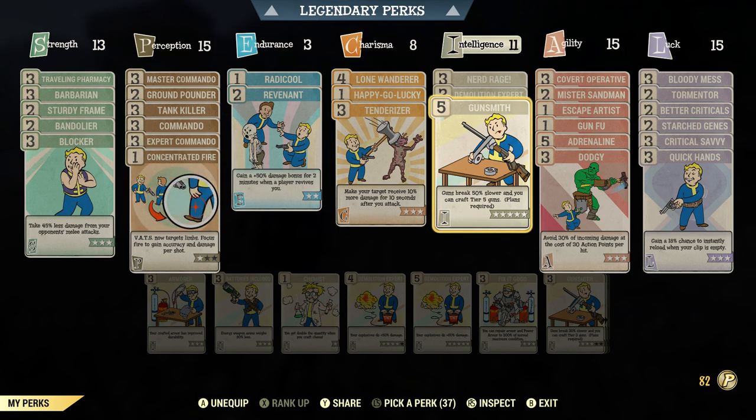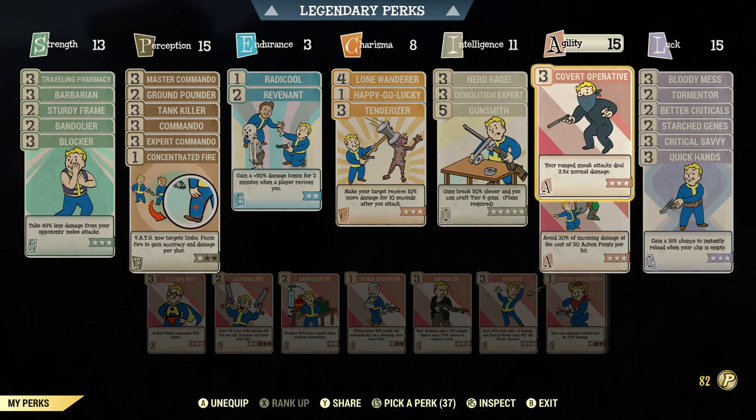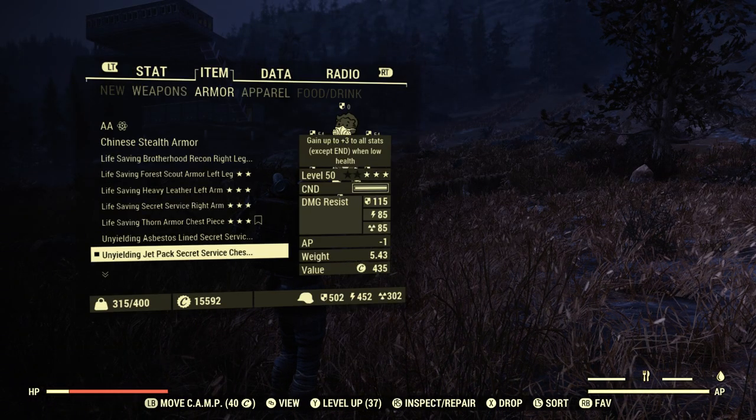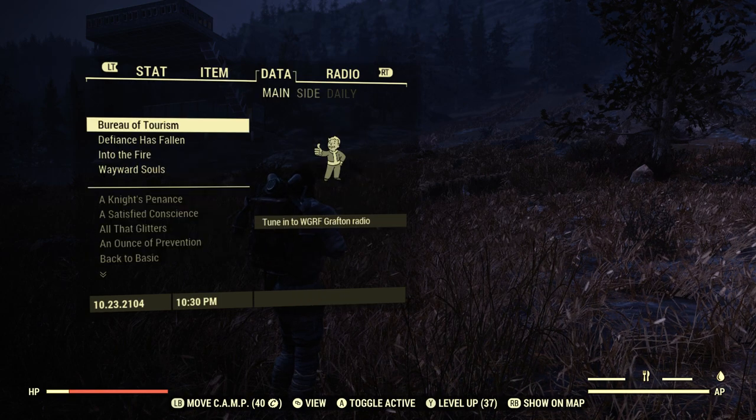Demolition Expert — if you like explosive guns this is good, but just be careful you might blow yourself up. Gunsmith — I have infinite materials and 300 improved repair kits that keep stacking up from boss fights, but I like to have this because I'm OCD about things breaking mid-fight. If you're low on materials and don't do boss fights and don't have repair kits, you definitely need this so your guns don't break as quick.